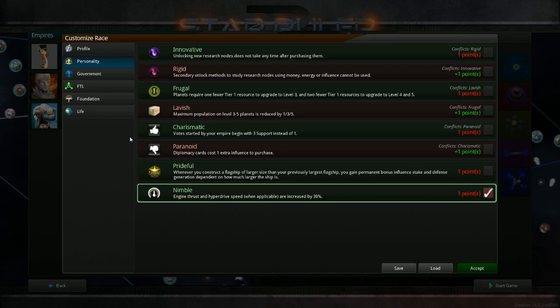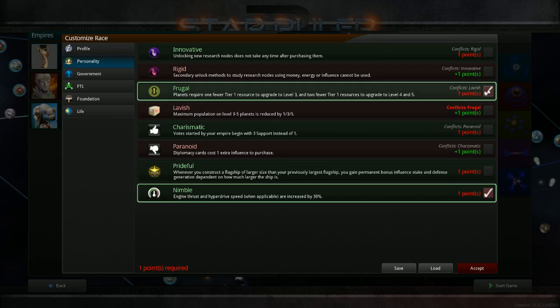The first major part of the update is the point system to allow customization of your race, and this is definitely something I would encourage you to work with on custom races. The default ones are fine but custom races give you a lot better advantage since you can pick exactly what you need. The first thing I usually go with is Frugal and Nimble, since that increases your engine thrust by 30% and you're using one less tier 1 resource for every upgrade level, which makes a huge economic difference.